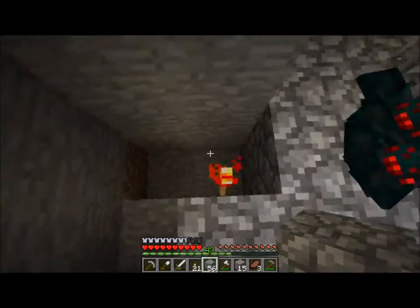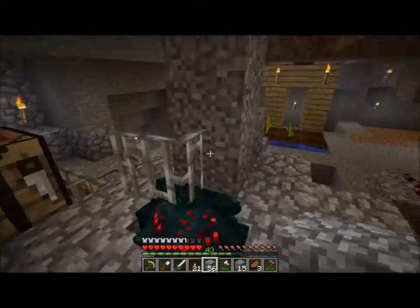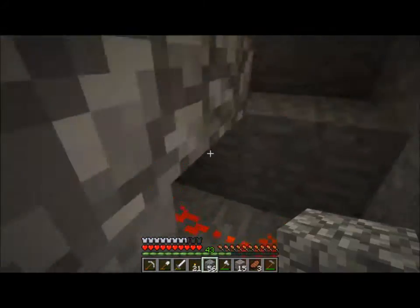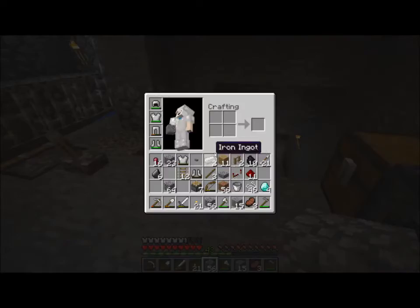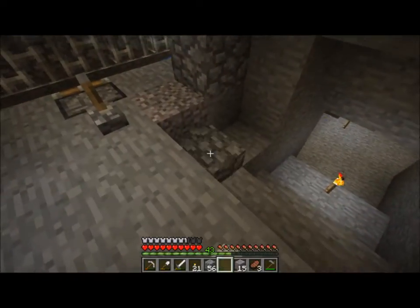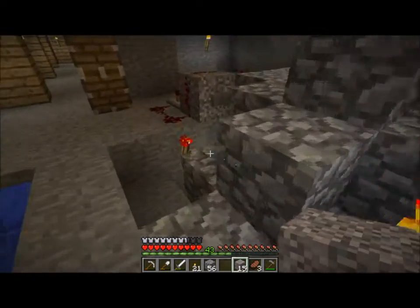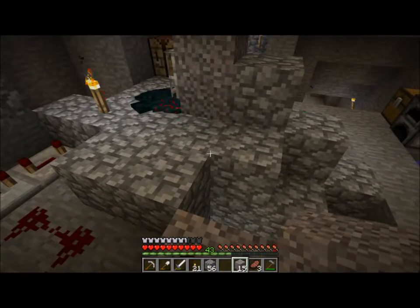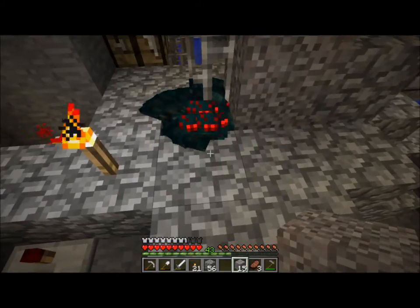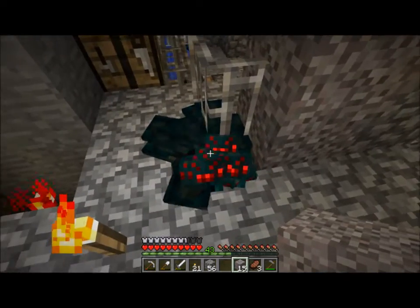When this redstone torch turns off, it deactivates that piston very briefly, and the gravel that's there can fall through. There's a half block underneath, and when gravel lands on a half block, it turns into its respective floating item entity. So the gravel falls through, the piston comes back, the gravel's now gone, and the only thing left are the spiders.